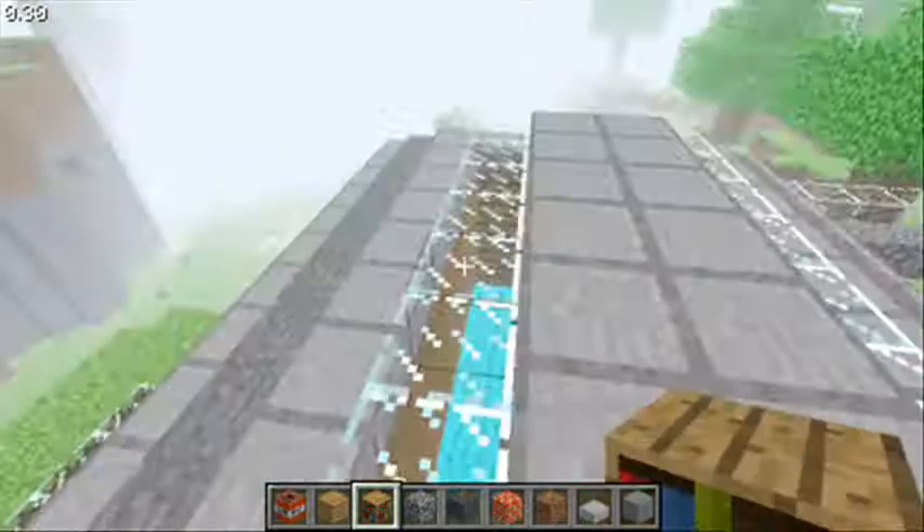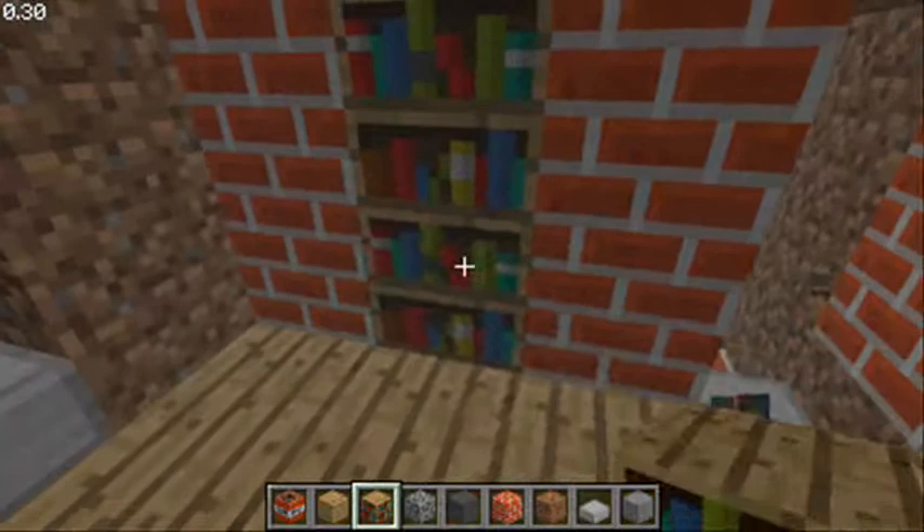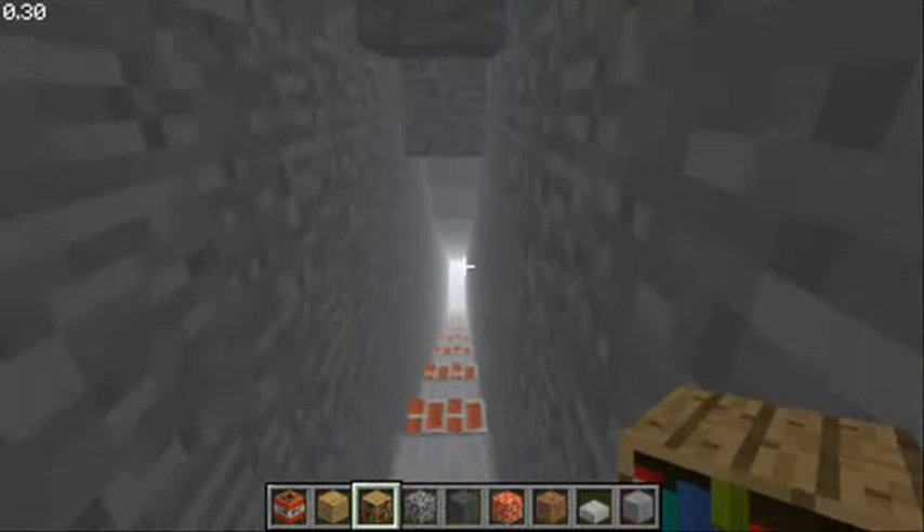So if we come back down here into the blue room and down the stairs and take away these two bookcases, it leads down what seemingly is forever. So if we just come down here - here we go - we get near the bottom.